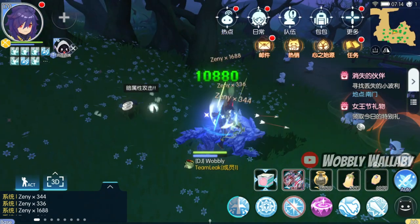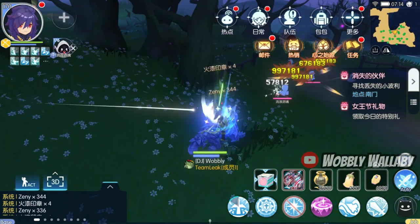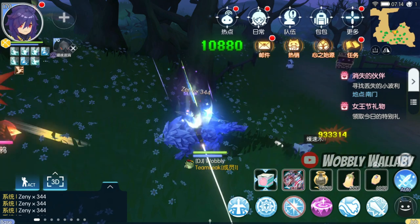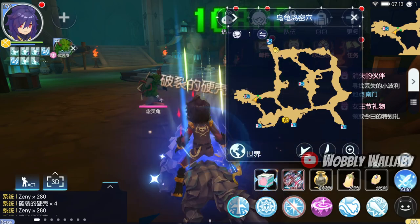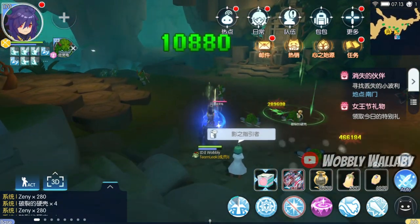If I go to these soul hunting ground maps as a comparison, the Zeni earned per hit is much higher there, plus you do get the map's buffs. So for the new maps, I see this as a temporary spot when Alberta gets released — to get the materials and then dump them on the exchange.